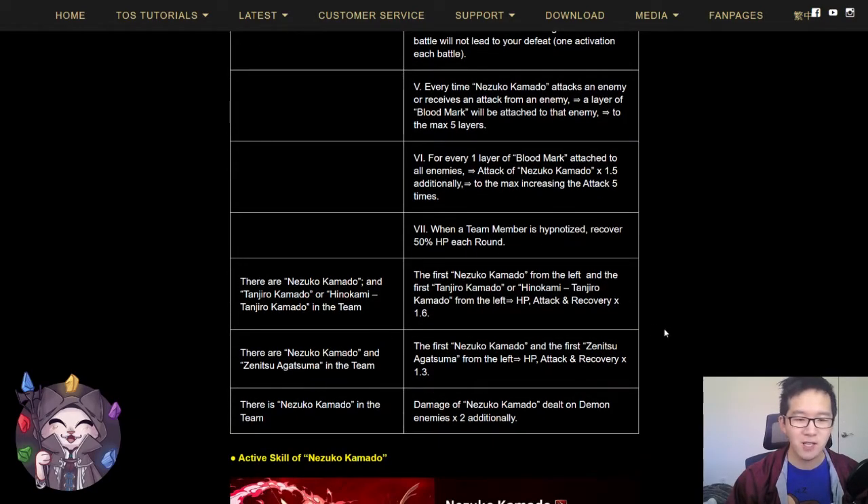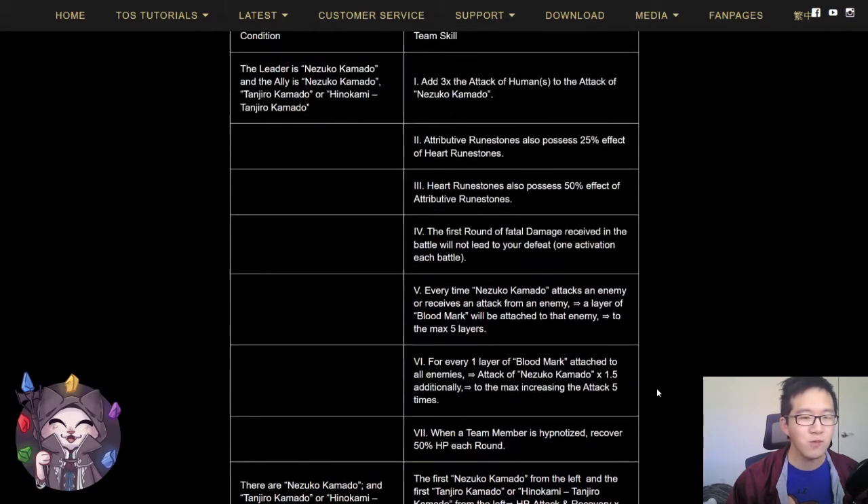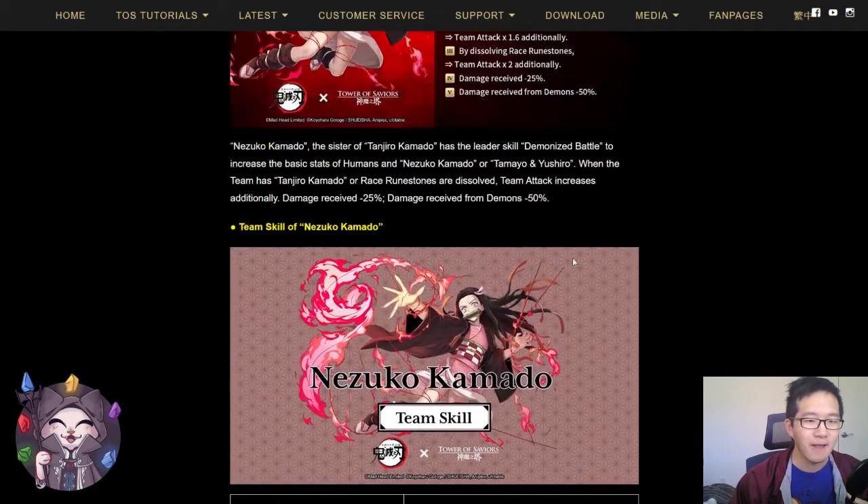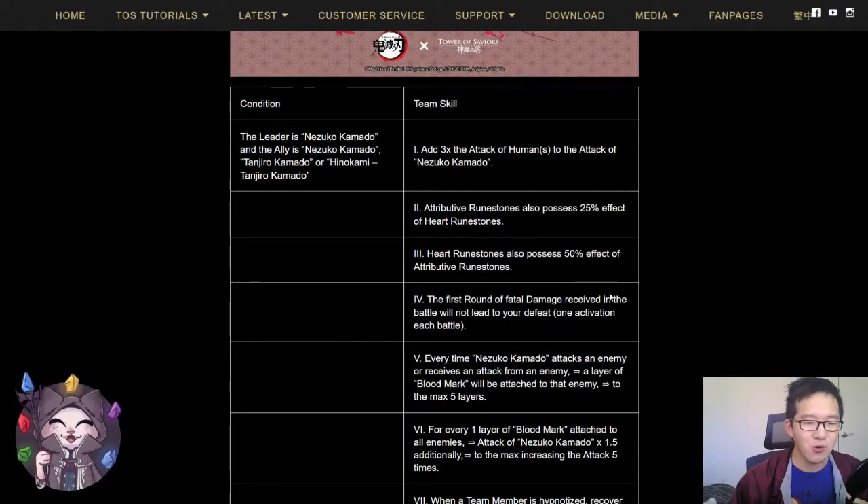Additionally, she has some stat-boosting team skills: Tanjiro gives 1.6 HP, attack, and recovery; Zenitsu gives HP, attack, and recovery times 1.3. Damage dealt on Nezuko will be dealt on enemies, or demon enemies times 2. This team skill is really nice — it gives her a lot of attack thanks to the first team skill where 3 times the attack of humans is given to her, and you also ignore fatal damage.